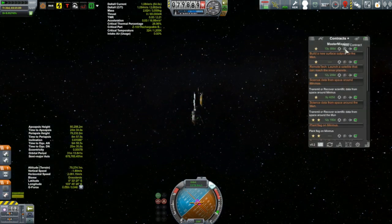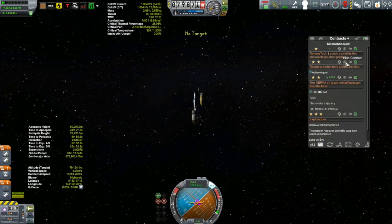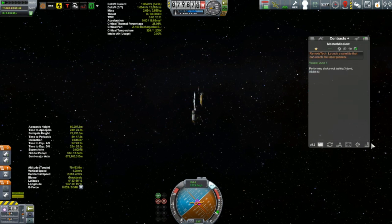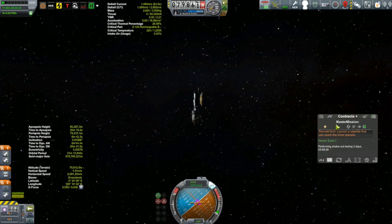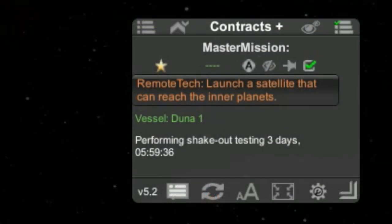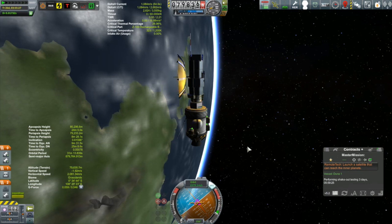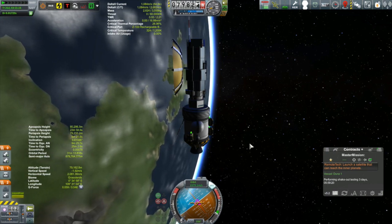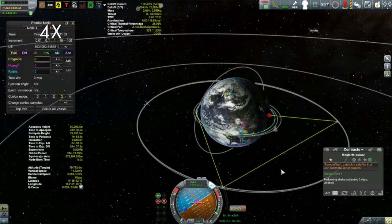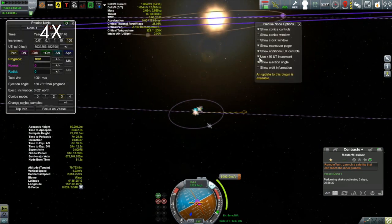Duna 1 has now been in space for over 26 days awaiting its transfer burn, but the maneuver has annoyingly disappeared. That's kind of annoying but we'll deal with it. This is Duna 1 — last episode I took the antenna and pointed it towards Eve, I think, to try and fulfill a contract, but it doesn't seem to be working because there's a four-day shakeout the contract requires and the timer has just restarted. I'm going to abandon that contract anyway and reset up this maneuver.